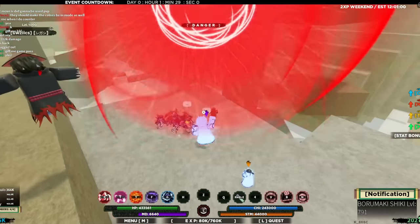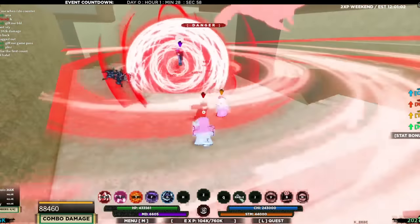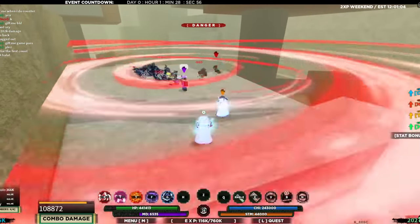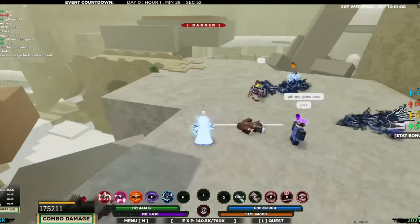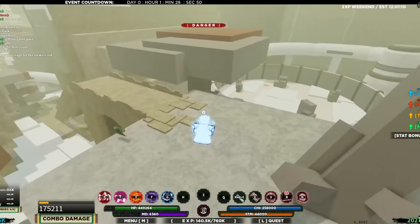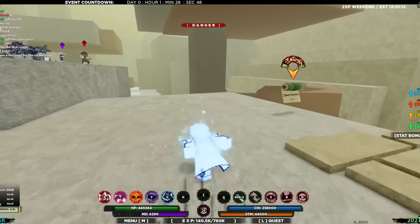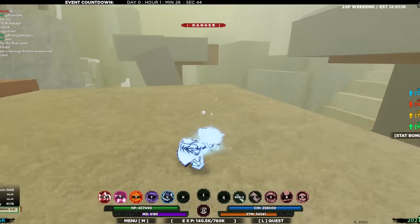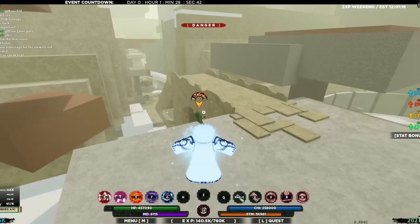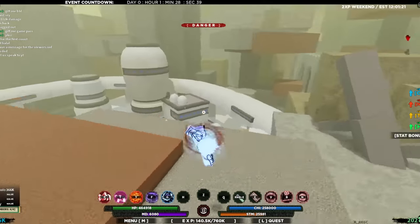Now for the C spec — got this huge Rasengan, we throw it down and it actually hits multiple people, which is insane. 175k damage total. That is ridiculous. This bloodline is definitely busted.